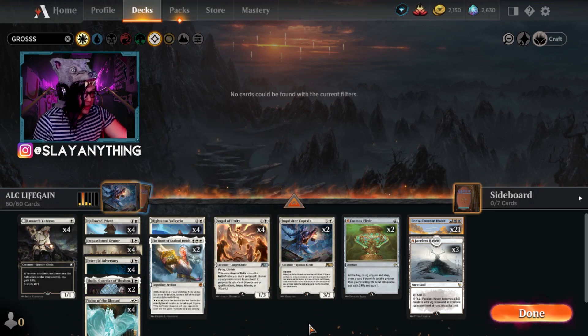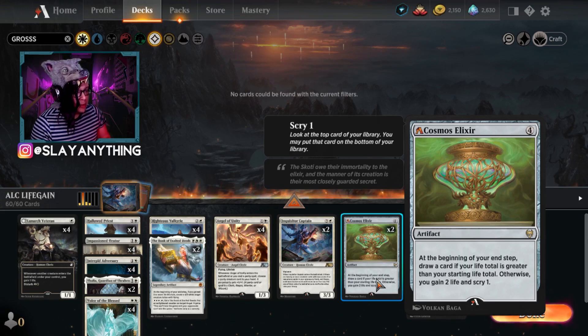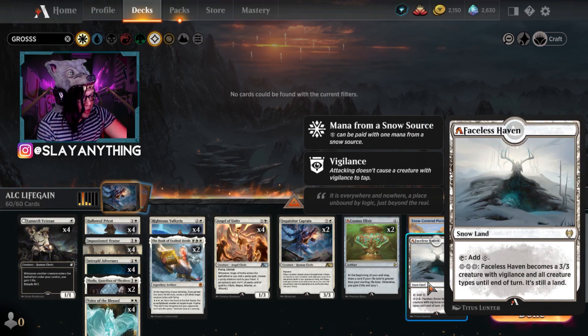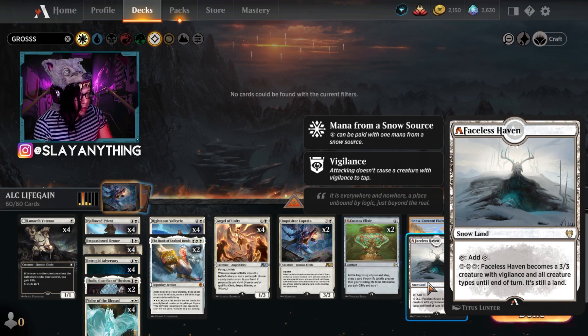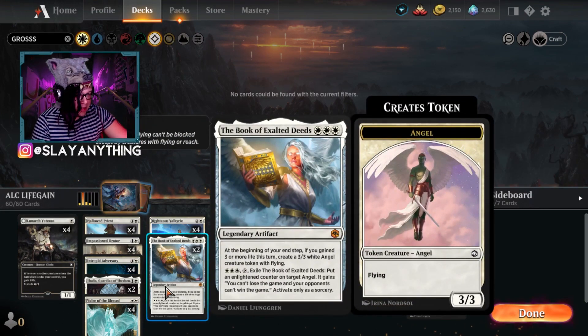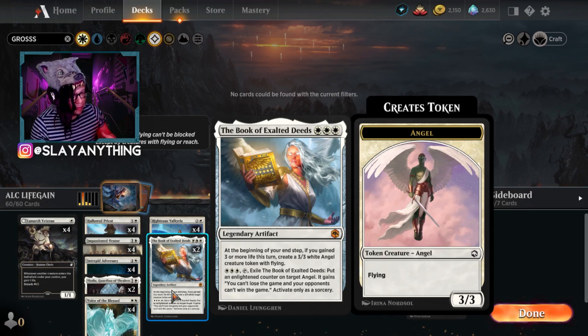Some of the rebalanced cards featured in Alchemy: Cosmos Elixir now lets you scry one when you gain the two life, which is super important because that scry one makes a huge difference when you're trying to find threats. The other rebalanced card turns Faceless Haven into a 3/3 instead of a 4/3. We're trying that out alongside the amazing Book of Exalted Deeds Faceless Haven combo — a couple of copies of that as our last-resort win condition.